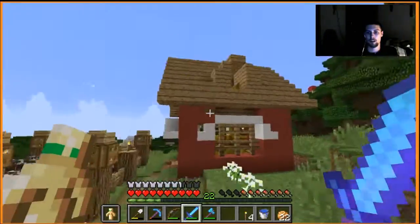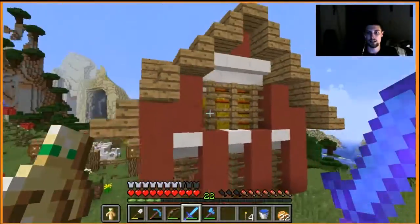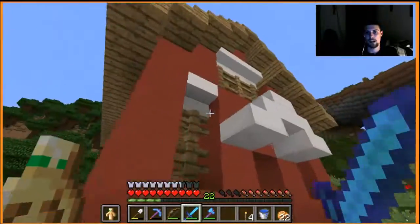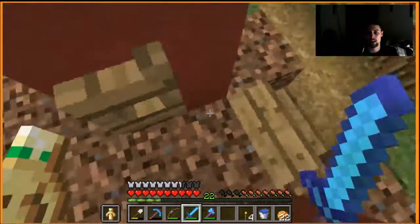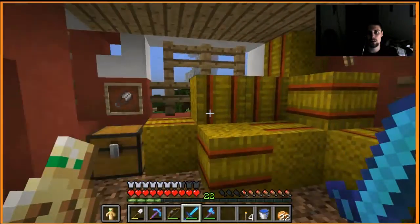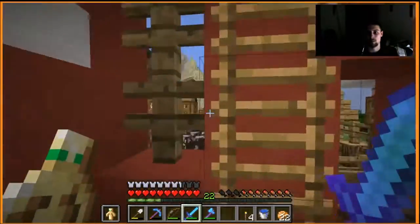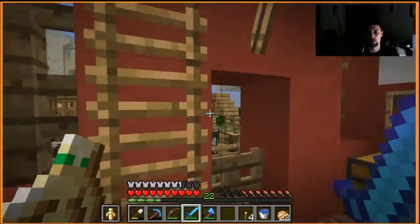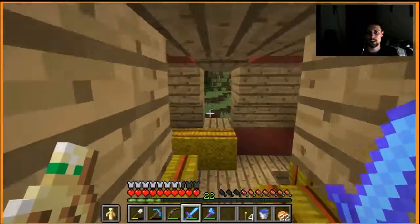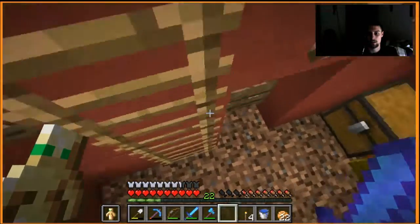Over here we have our little shed — I wouldn't call it a barn because there's no real animals in there. I used some quartz from the nether to make little accents on the side. The back isn't too thrilling but who's ever going to look at that. I really like how the front looks. Inside: no door, just a shed — we have a chest for shears, a chest for our wheat, and hay bales for the visual aspect of storing wheat. Upstairs we have a hayloft, which is mostly aesthetic. I really like how this building turned out.